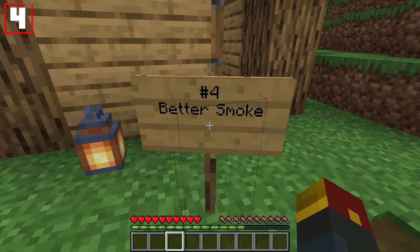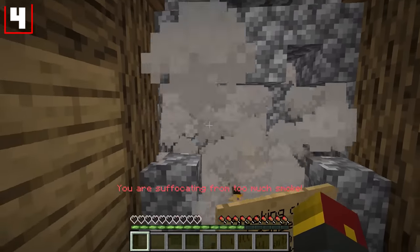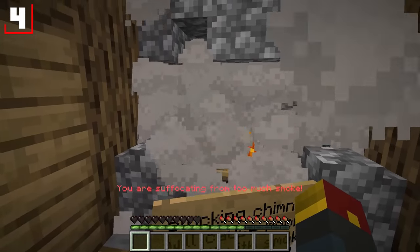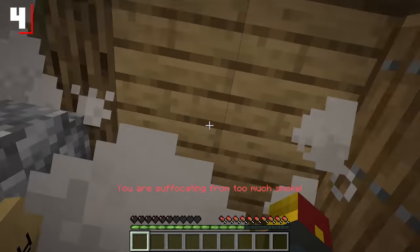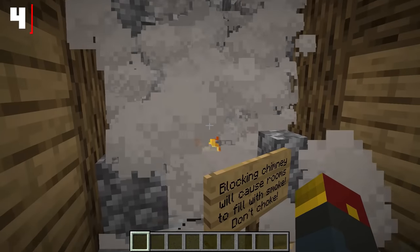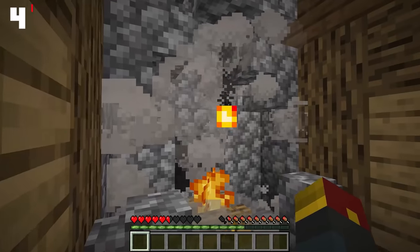Number four: better smoke. You can now cause rooms to fill up with smoke by blocking above them — and as you can see, that is exactly what's happening here. But be careful, because if you stay in a smoke-filled room for too long, you'll begin to suffocate. Breaking that block will allow all of the smoke to dissipate and your room is as good as new.